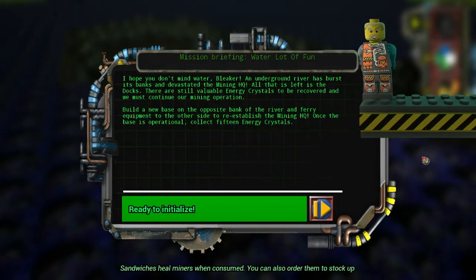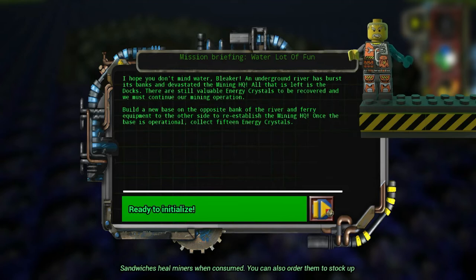I hope you don't mind water, Rock Raider. An underground river has burst its banks and devastated Rock Raider HQ. All that is left is the docks. There are still valuable energy crystals to be recovered, and we must continue our mining operation. Build a new base on the opposite side of the bank of the river, and ferry equipment to the other side to re-establish Rock Raider HQ. Once the base is operational, collect 15 energy crystals.